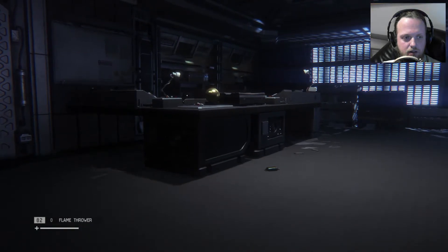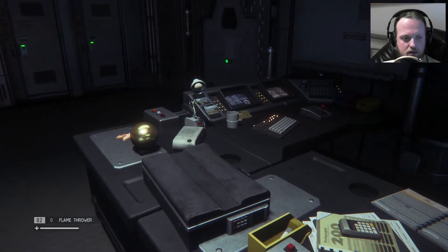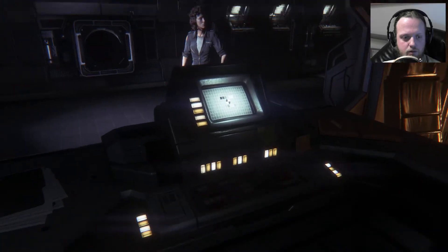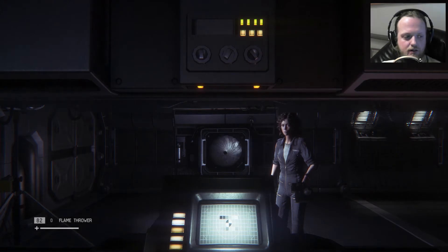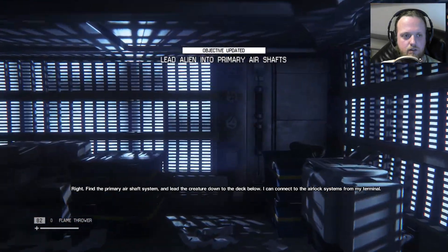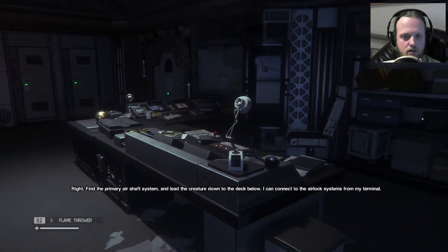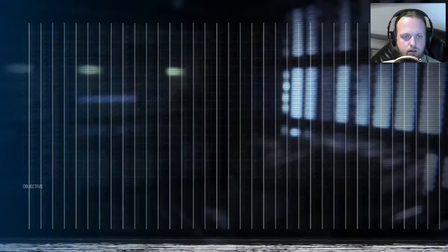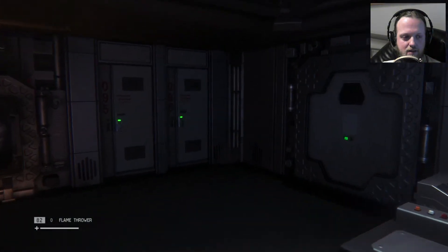Where is it? Close the vent — this one. Lockdown initiated! Lead the alien into the primary air shafts and lead the creature down to the deck below. I can connect to the airlock systems from my terminal. No, no, no. So we go this way.